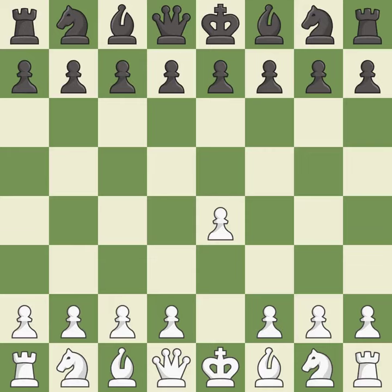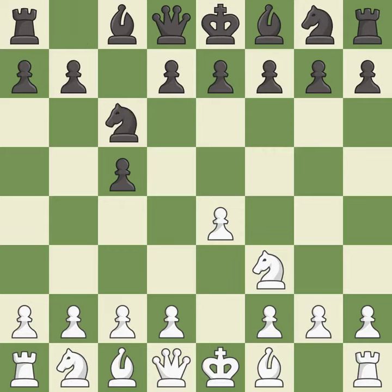Opening with the king's pawn controls the center and opens up the light-squared bishop and queen, often leading to sharp games. The Sicilian Defense controls the d4 square with the c-pawn. Nf3 develops the knight toward the center to prepare for a d4 pawn push, where the knight will recapture if black captures on d4. c6 helps control both the d4 square and the e5 square. d4 offers to trade a center pawn for the c5 pawn in exchange for more control of the center and quick development. cxd4 gives black two central pawns versus one central pawn for white. Nxd4 recaptures the pawn and activates the knight in return for having one central pawn versus black's two central pawns.